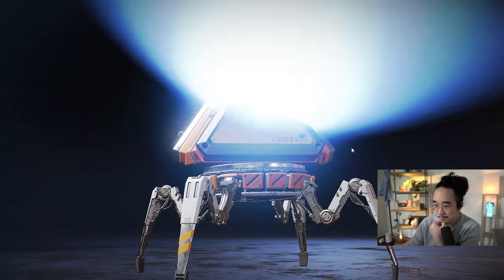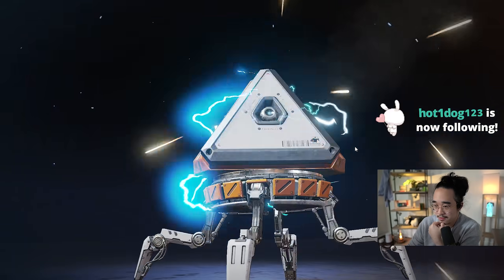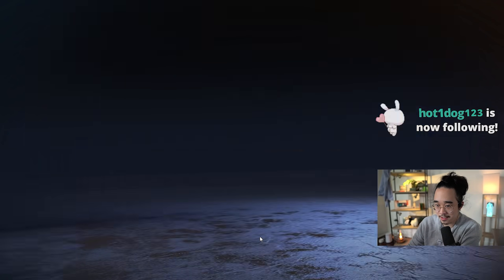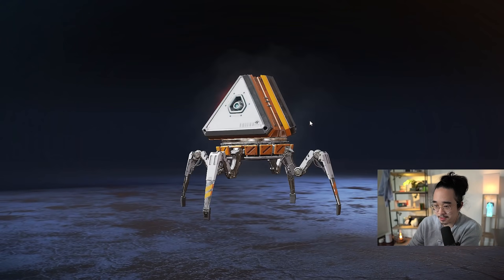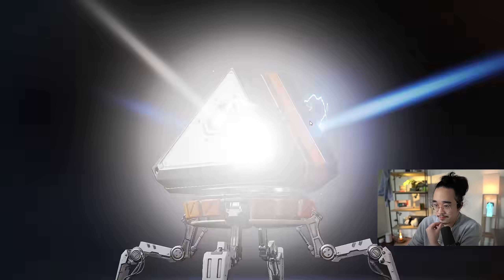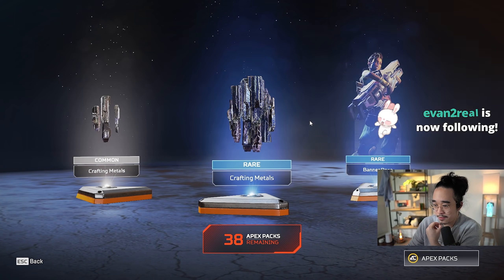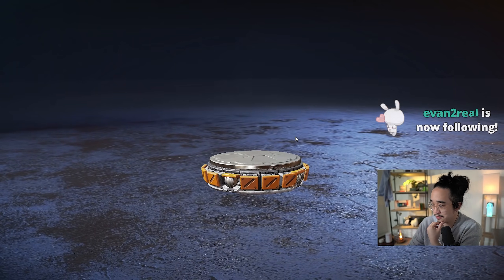As you guys can see, we're getting mostly vault and Rampart stuff. Because they're newer characters that were added later on, there are a lot of their items that I don't have. Also getting a fair share of crafting materials. Does anyone remember how many crafting materials we started with? I don't even remember.